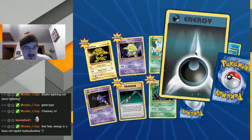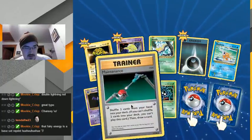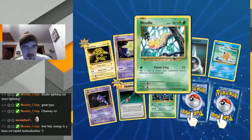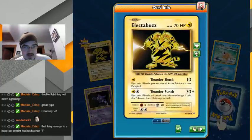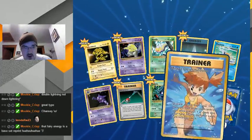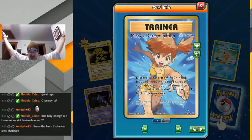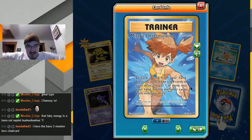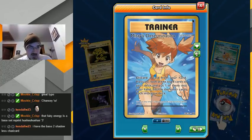And a Darkness Energy. Oh, reverse Tangela in the third-to-last spot. Well, Weedle — it's just a common now, didn't it used to be a rare back in the day? Oh snap — there it is! And it's not even in the rare spot or last spot — Full Art Misty's Determination!